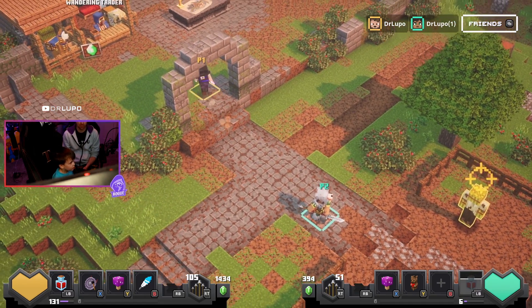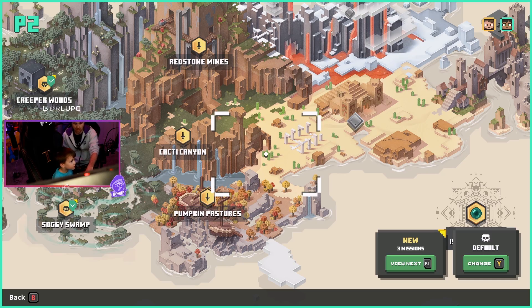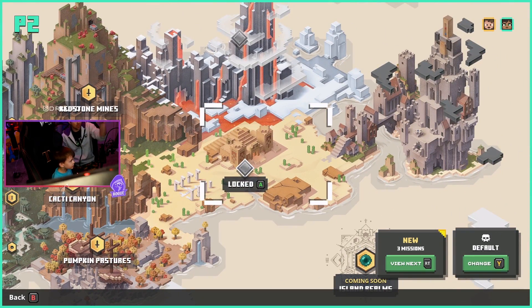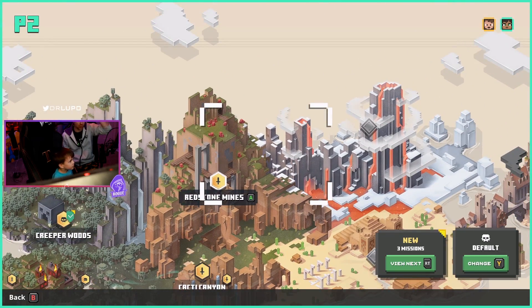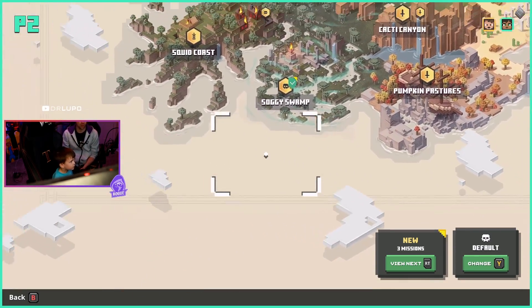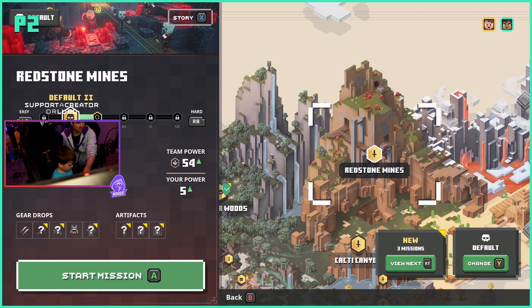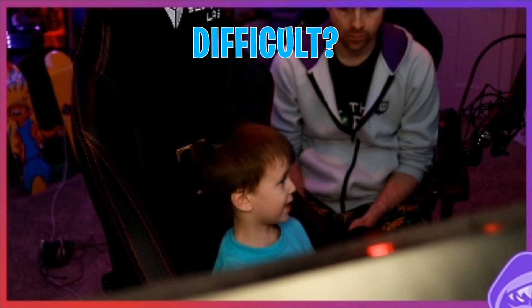All right, let's go up here to the map and you're in charge. You've got to walk up to the map and hit the A button. Use this stick to point to which level you want to go to. We have Redstone Mines, which is the top left. We've got Cacti Canyon or Pumpkin Pastures. Which one do you want to do? You've got to do one of the ones that's a sword but doesn't have a check mark. And then I think we should do this difficulty.